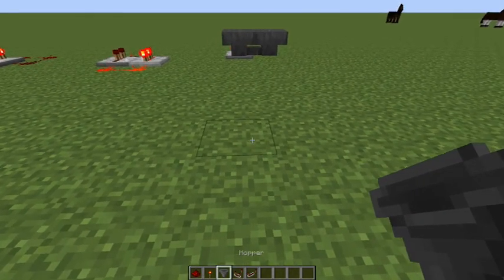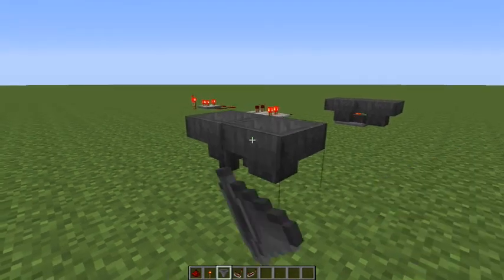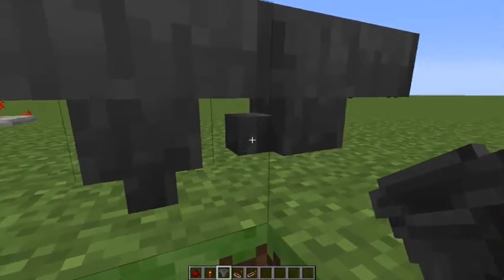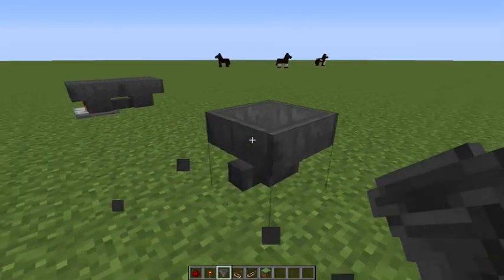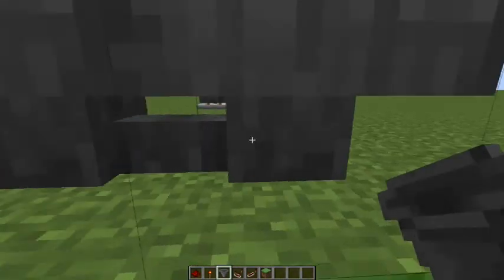What you want to do is place a hopper down, then hold shift and place another hopper on that. So you should see that this little knob goes into there. And then you want to break this hopper, and hold shift on that hopper, and as you can see, they are going into each other.